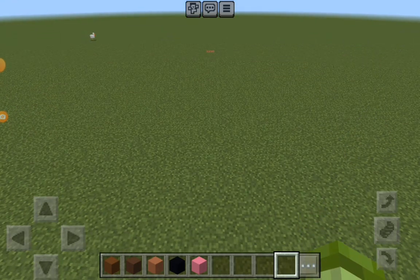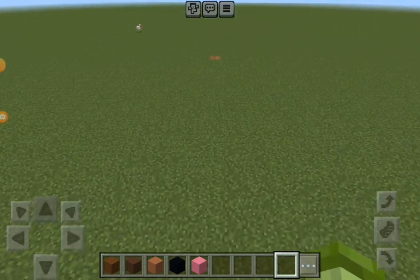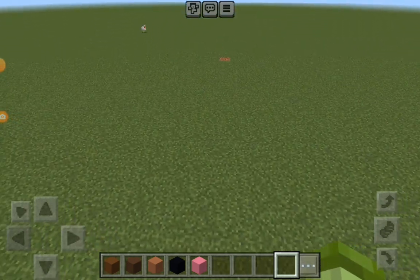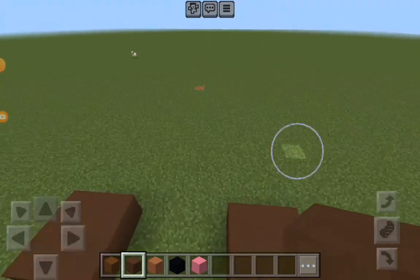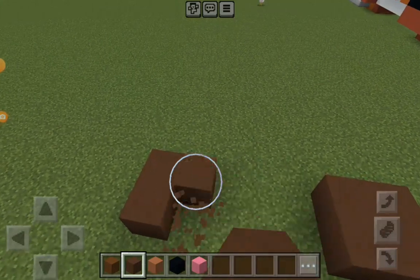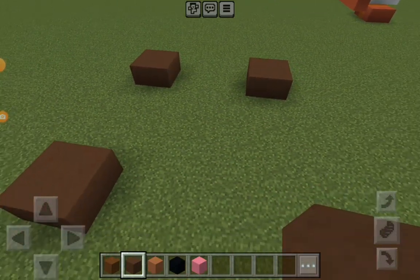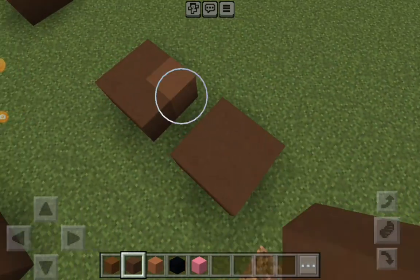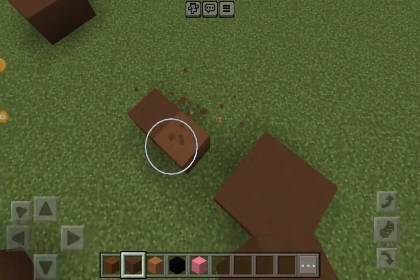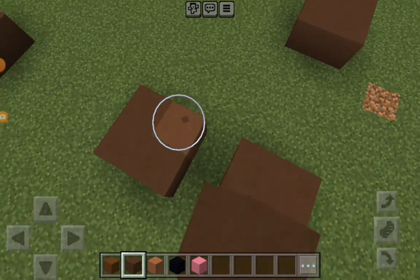We only need these five blocks, which is brown terracotta, then light brown terracotta — or maybe that's just normal terracotta — I don't know. And then we also need clay. I think, yeah, clay. I'm pretty sure. Something's going to be wrong, but oh well.